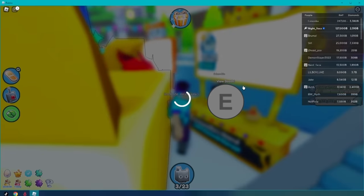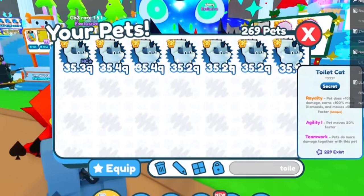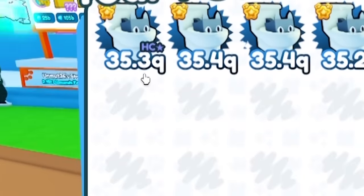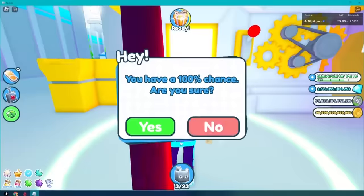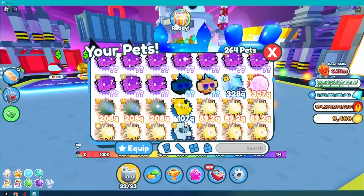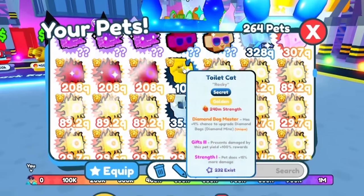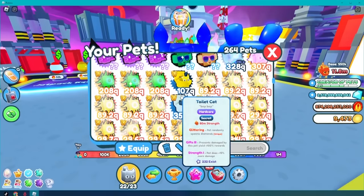Well, there's nothing — I'm just going to keep buying these regular ones. I'm now officially up to six, seven if you count the hardcore one I got. So that means I can make one golden one. I got a golden toilet! All that work for a golden toilet gives me 240 million strength, which is up from 80 million.